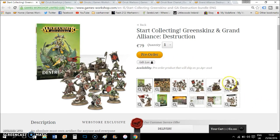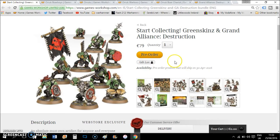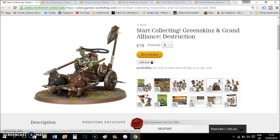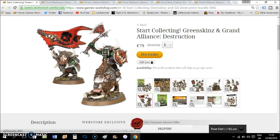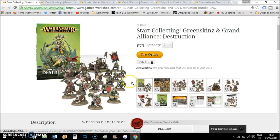This is the Start Collecting Greenskins and Grand Alliance Destruction set. What you get is: 10 Orruk Boyz, 10 Orruk Boyz - you get an Orruk chariot, you get five Boar Boyz, and you get the Warboss on Boar with a Battle Standard Bearer.